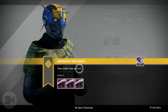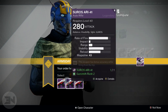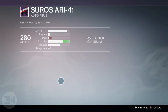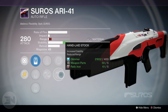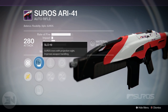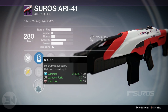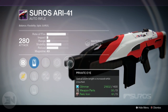I have the Suros ARI-41, and that comes with optical zoom length increased while crouched, but the other perks vary. We have single point sling and hand laid stock to choose from, perfect balance and appended magazine to choose from, and then the sights are the SLO-19, the SPO-26, and SPO-57. I don't feel like it has the best perks for PvP.